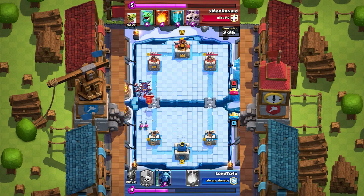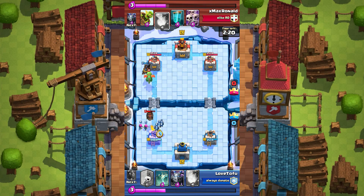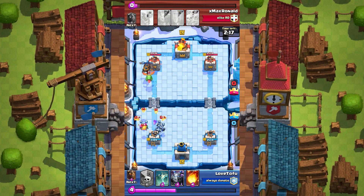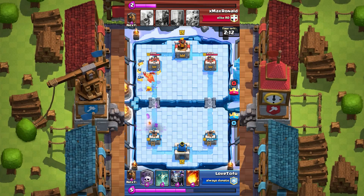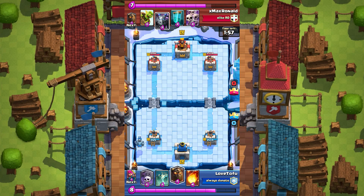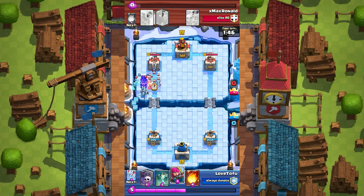The reason I like arrow better than zap is because of the minion horde. I switched it out for zap once because of the inferno tower and sparkies. Sorry about the lag — this device is pretty bad with the Wi-Fi. Overall I feel like the arrow is more appropriate in the current meta: it has a wider range, minion hordes and minions just die to it, and it does more damage than zap.